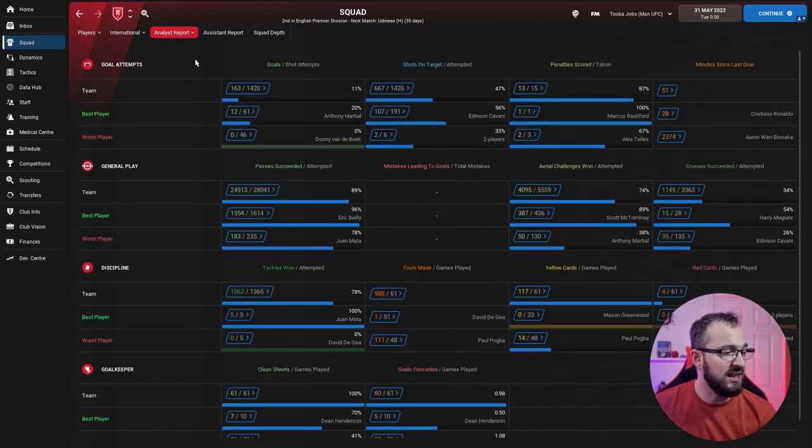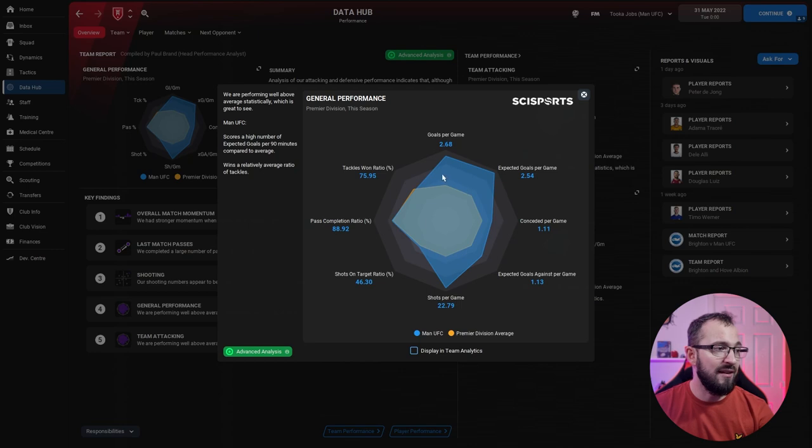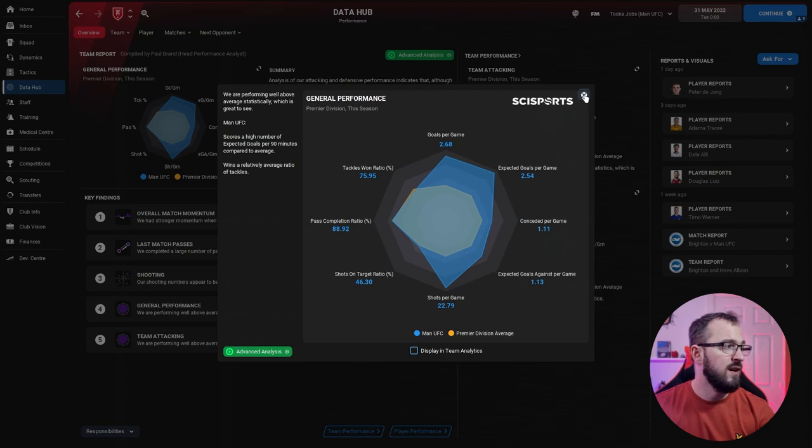Man Utd's full numbers: 163 goals, 60 conceded. It could be higher for a three-striker formation, but remember it's a one-run tactics test. In the data hub, general performance is solid — conceding just above one per game on average, getting a lot of shots off. Not bad overall.